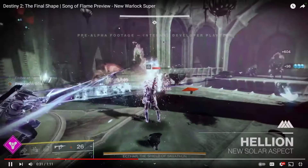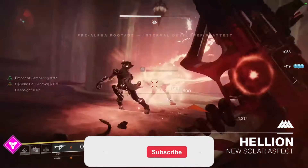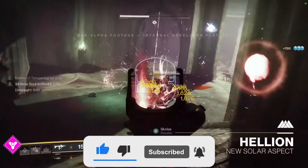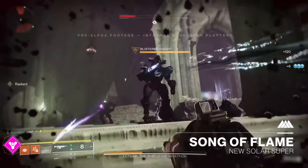Bungie has teased at least one new solar aspect coming in the Final Shape, as it will give us a solar turret similar to an Arcsoul, and I think it will pair super well with Touch of Flame. I will cover everything you need to know about that aspect in detail when it comes out, so be sure to subscribe so you don't miss that video. But now, let's dive into the aspects we currently have in the game.